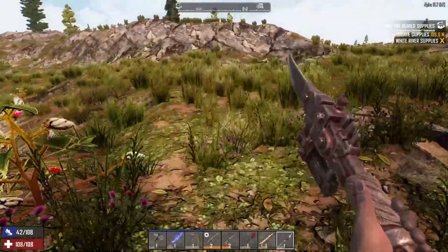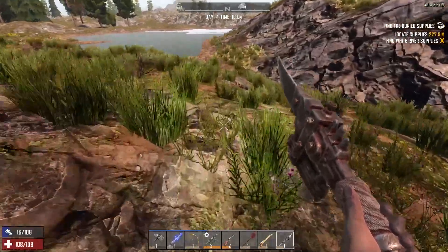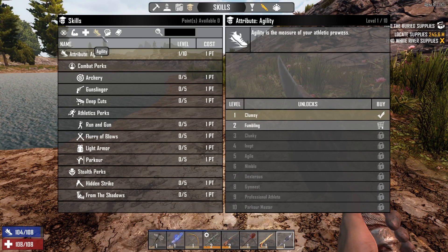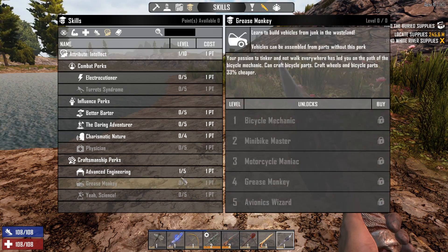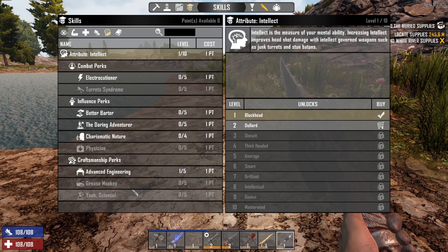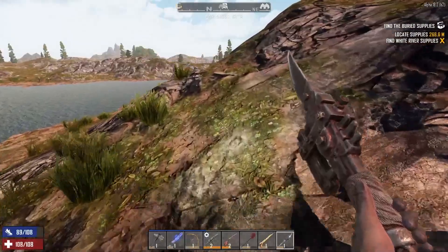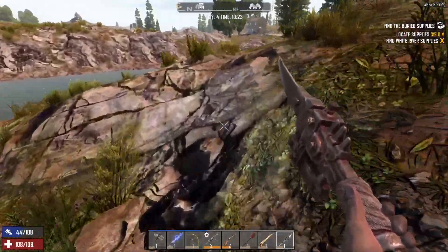I would recommend at this point that we put points in the survivability so we can go longer without food and things like that, and we can actually cook our own foods. We're gonna put about three points into pretty much every tree. We don't need anything in agility quite yet, so we're gonna hold off on that one. We need to get our advanced engineering up and our grease monkey to at least one because that's going to give us the bicycle. We need to actually get intellect up to level two, so we're gonna put the next two points into grease monkey. Since we have advanced engineering we can make a forge already, so we're gonna go ahead and head on back and get our forge started.